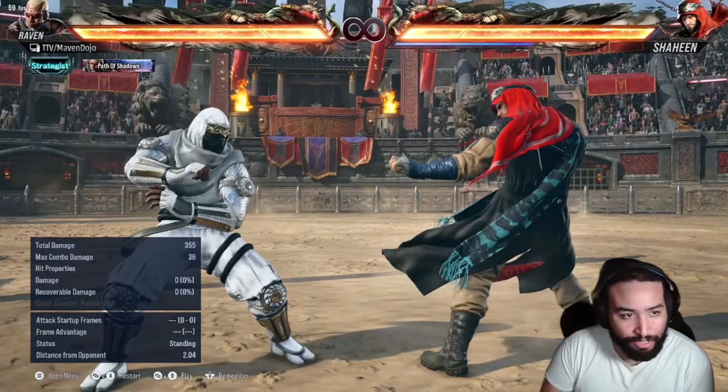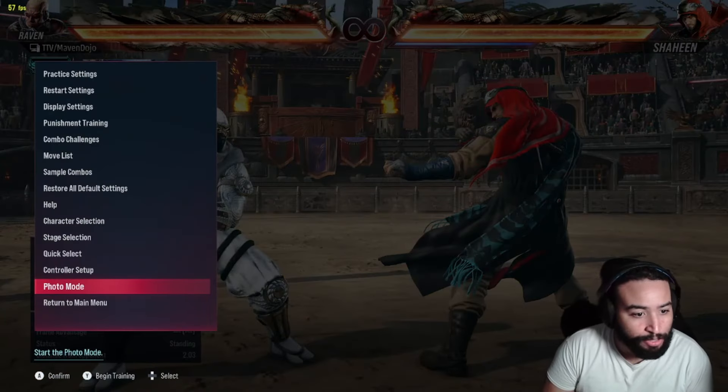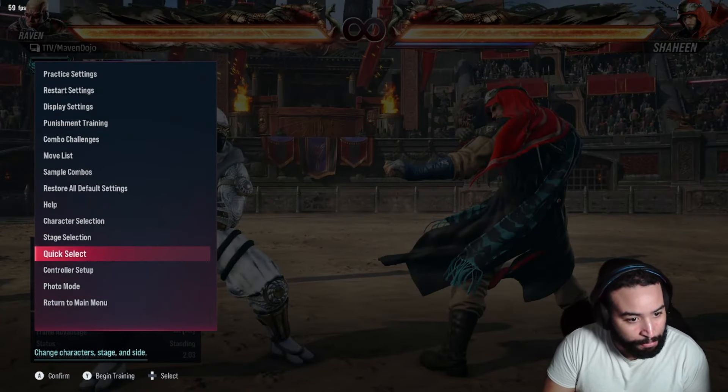So first of all, how to access it — you go into training mode and then bada bim bada boom, it's right there.